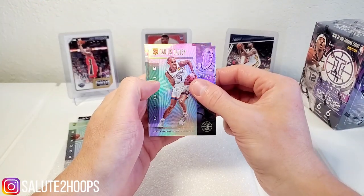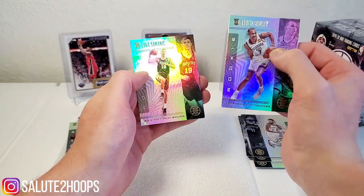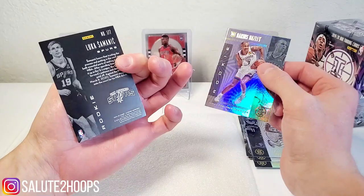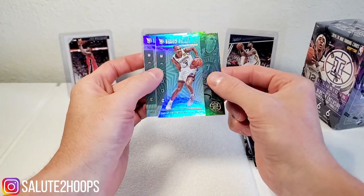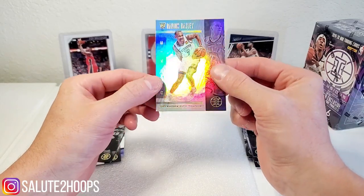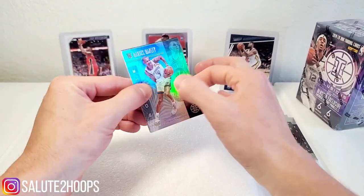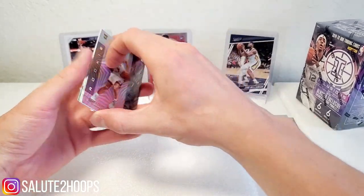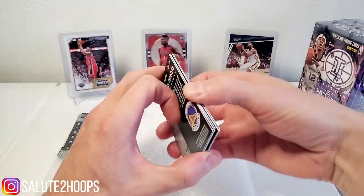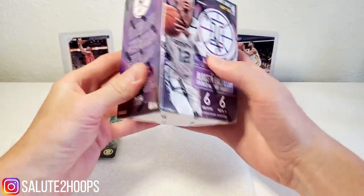Darius Baisley rookie, and our last rookie of the pack — Luca Samanich, I'll take that. There's some damage on the Darius Baisley corner — that's what kind of sucks about these paper-type cards, definitely easier to get damaged in cello packs. All right, moving on to the blaster.